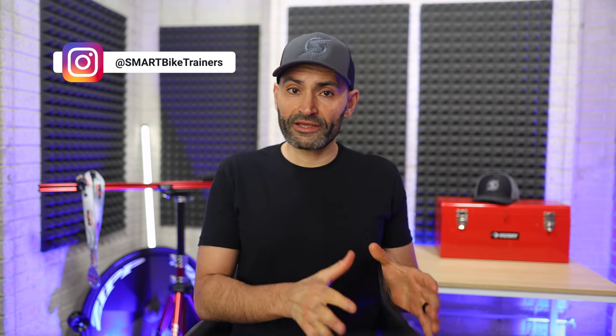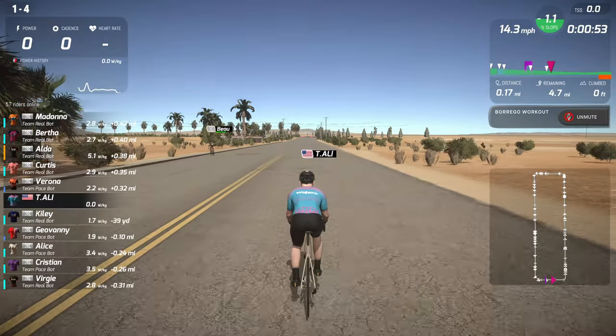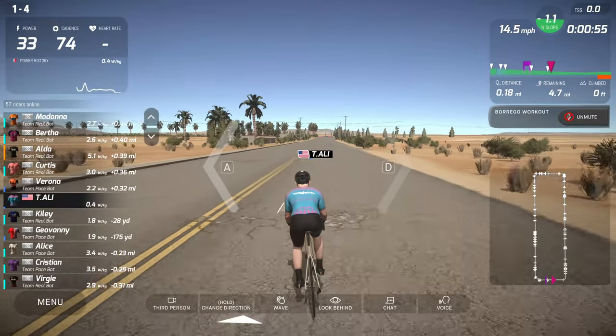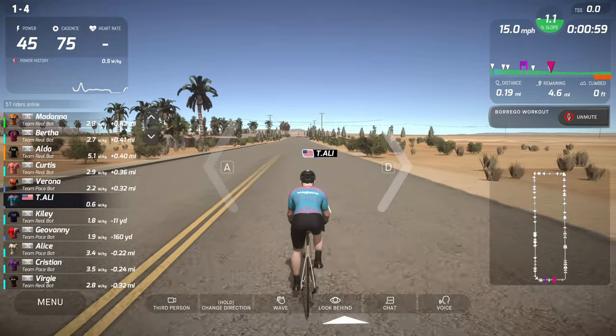There are multiple ways to control steering in RGT. If you have a Kicker Bike, you can use integrated thumb buttons on the inside of your shifters to steer left and right. You can either tap to move your avatar one lane over, or hold the button to continually move in that direction.